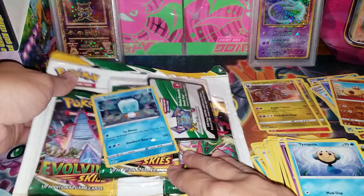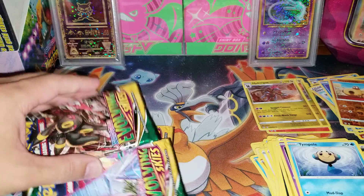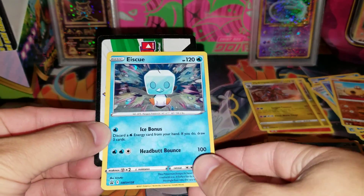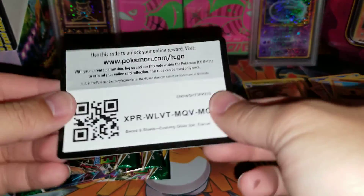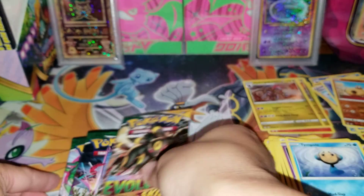We are opening up a couple of three-pack blisters from Evolving Skies. Hopefully we get some good pulls. Here are the three packs. We have the promo, and then we also have the co-card, and then we have our three packs.